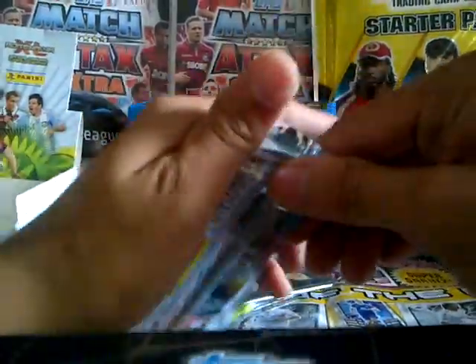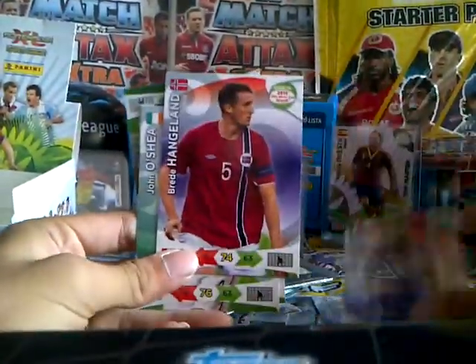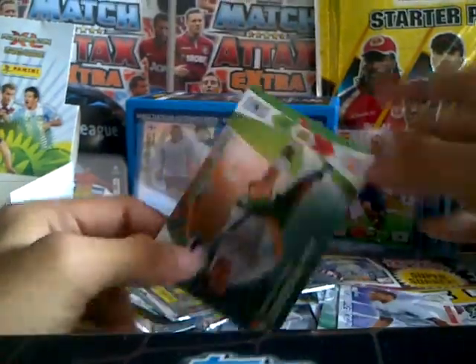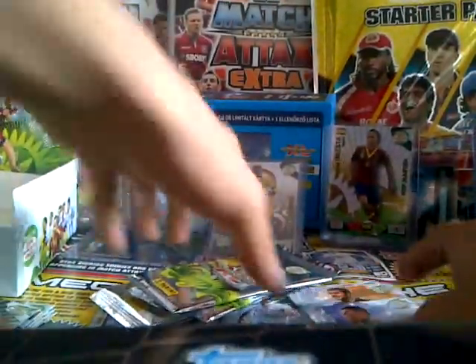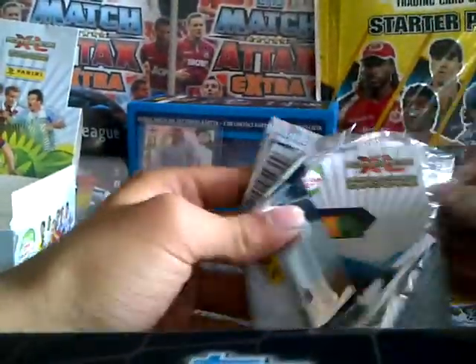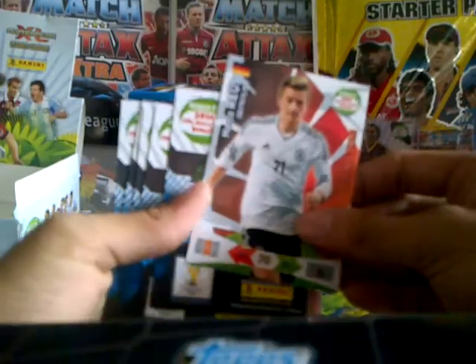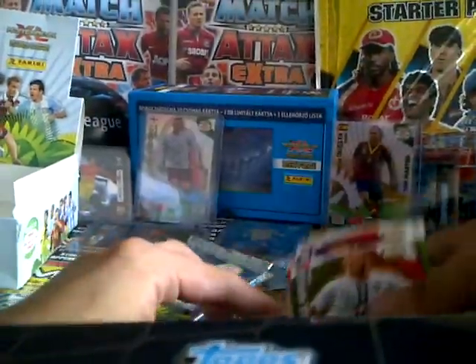The next pack: Steven Gerrard, Gail Clichy, Hanguland, John O'Shea, Alex Oxlade-Chamberlain Rising Star and Aidan Magidi fans favourite from Ireland. Four packs to go now. Next pack: Marko Roos Rising Star, Busquets, Cornelius, Julius Caesar, Zagoev and Raul Marelez.